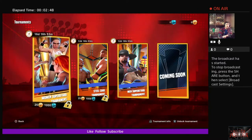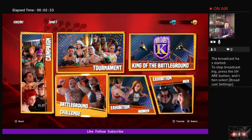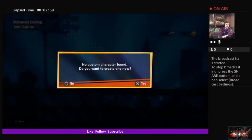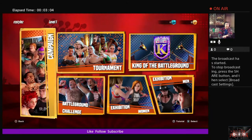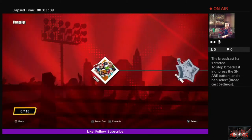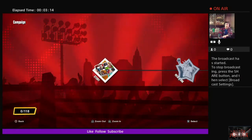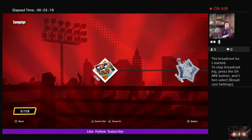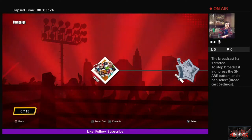Here's where your created character comes into play — the Battlegrounds Challenge. We have no created character at the moment so we can't do much here; we'll cover that at a later date. For campaign, it's not what you think — you won't take a WWE superstar through a campaign. Instead you pick from seven pre-created superstars to go through a basic story.